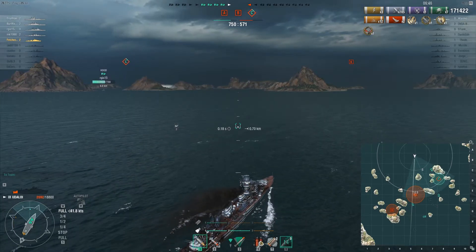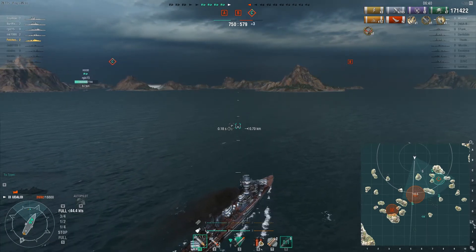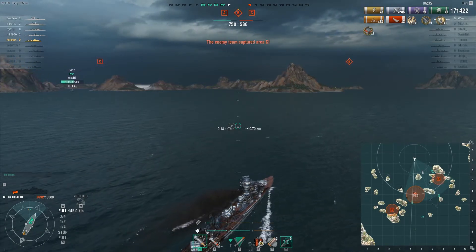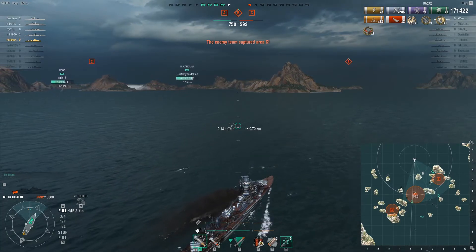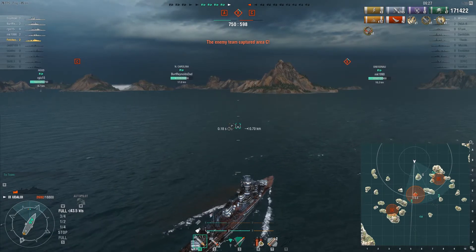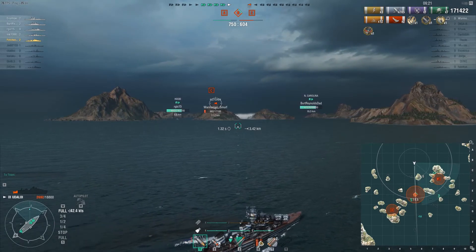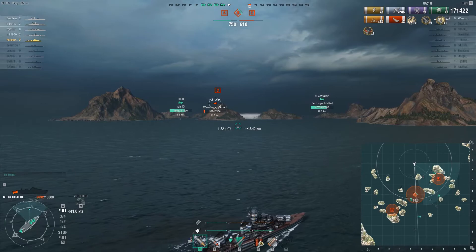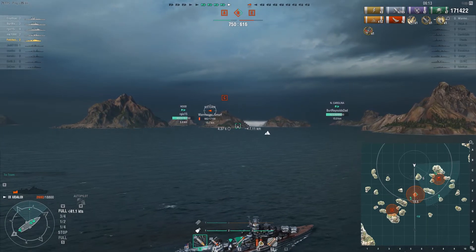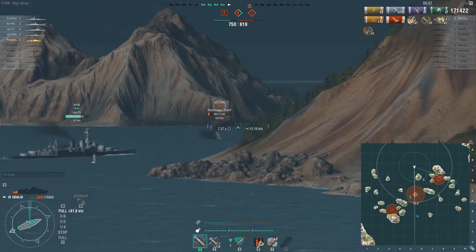When you swap between HE and AP — especially that HE when a guy comes into your kill zone and uses damage control — with US ships you have about 20 seconds where he is immune to fire, so just keep laying on the HE because you will light him on fire again. Then swap to AP and just lay into him. If I was able to get close or utilize my smoke on that guy and hit that broadside, you'd see some massive numbers.